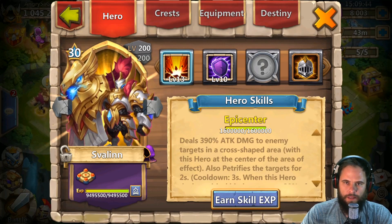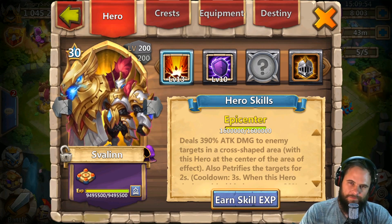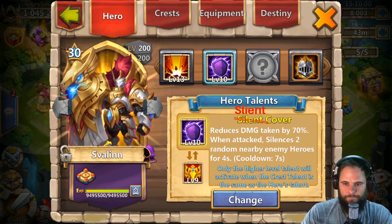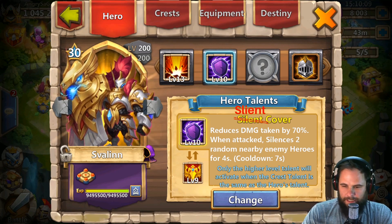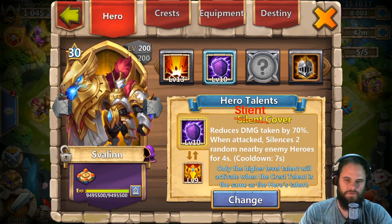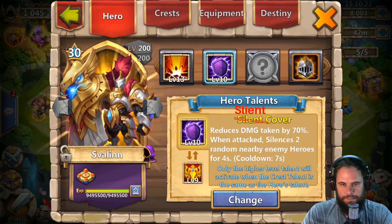What's good guys, it is your boy Angry SA Gamer, and I bring you Svalinn with Slient Cover. According to IGG, they've got Slient Cover on Svalinn. Slient Cover reduces damage taken by 70% when attacked. Svalinn silences two random nearby enemy heroes for four seconds, cooldown seven seconds. So Slient Cover seems like a decent talent.